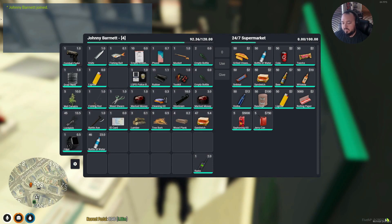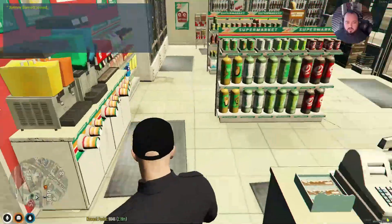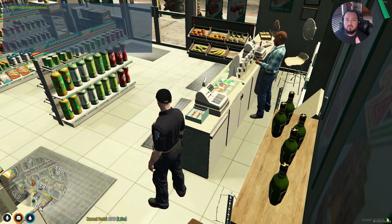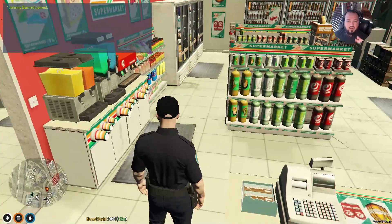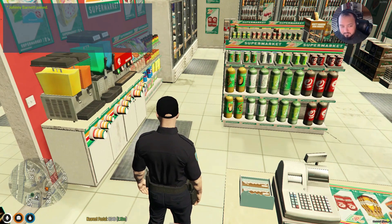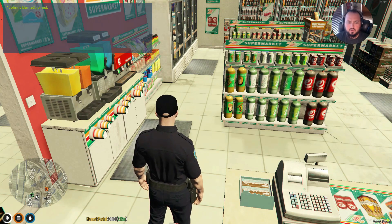Looking into our inventory here, we do not have any smokes. So one of the things we're going to be doing is adding smokes to the regular stores. We're also going to be adding smokes to the liquor store — Rob's Liquor. I might also put them at some of the locations on the beach so you can purchase other things on the beach there too.